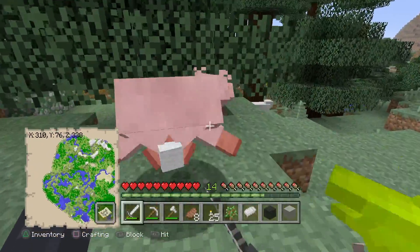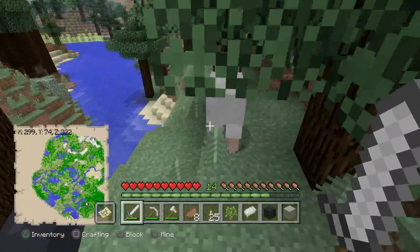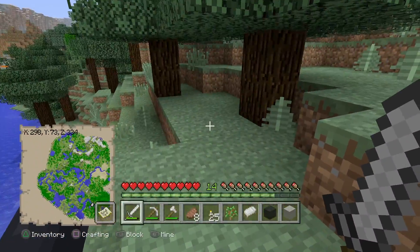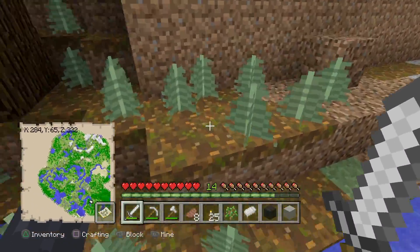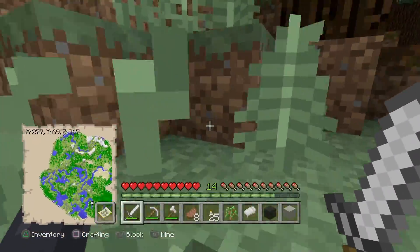Oh my god, sheep! Okay, I really don't want to hit Patrick by accident because I'll feel so bad. Patrick, where are you? There's Patrick! We're almost home Patrick, let's go. I'm gonna make a little cage for you, you know — best cage ever, oh my god. Come on Patrick, we're almost home.